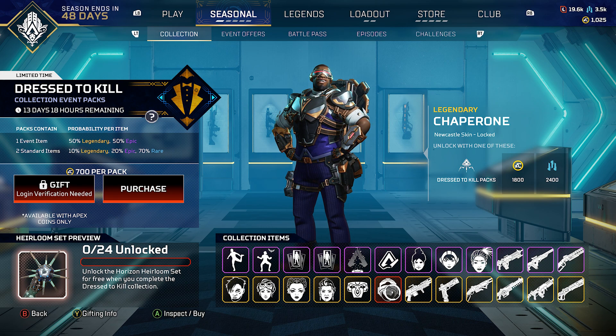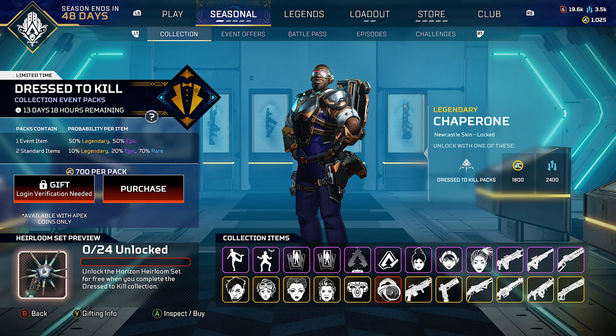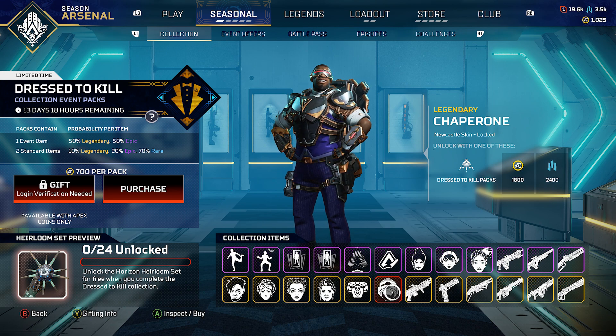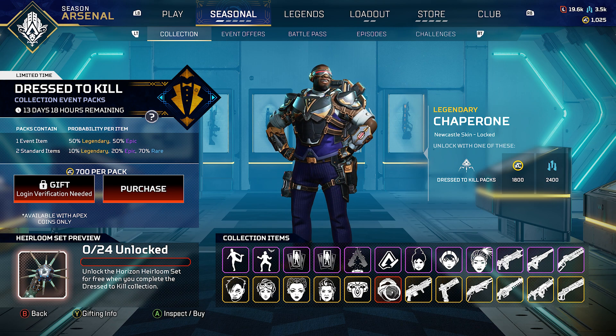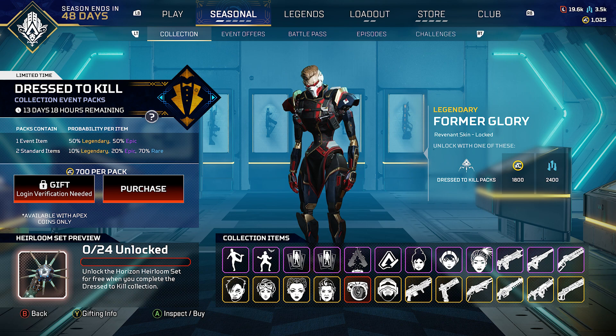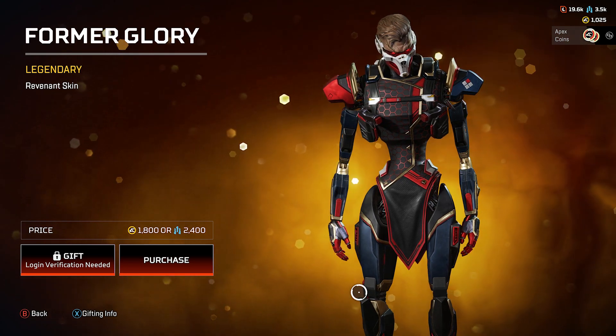Next up we've got the character skins. The Newcastle skin — the Chaperone — looks dressed and ready to go, with the pants, shirt, suit, and armor piece. I kind of saw this in the trailer when they released it. For Revenant, we've got the Former Glory skin — let's check this out.